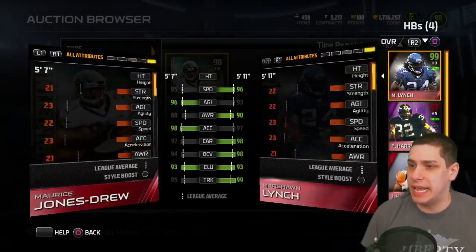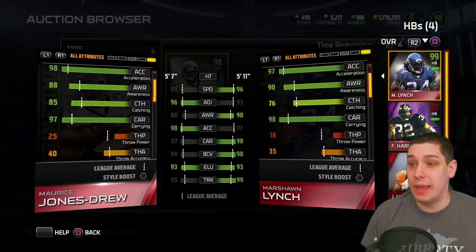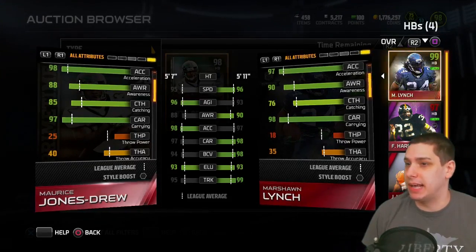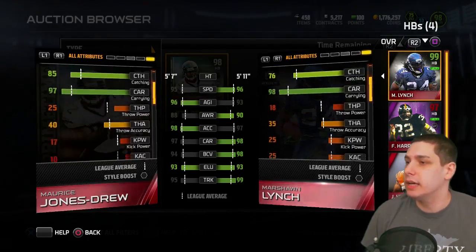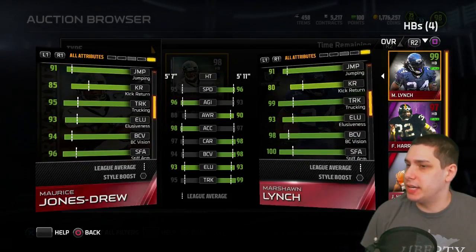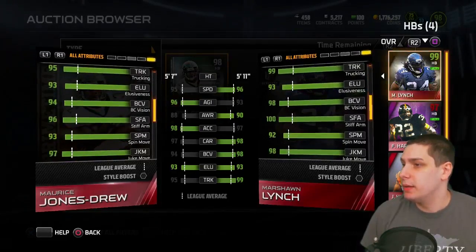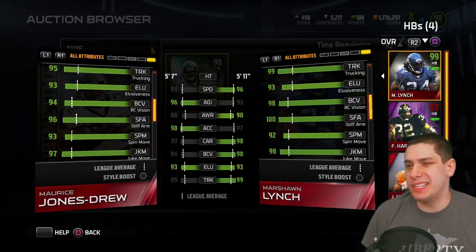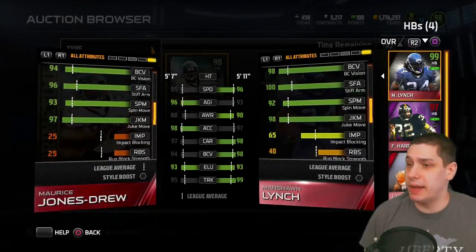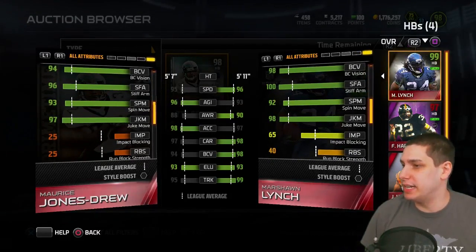Looking at some of the more hidden attributes — catching: Jones-Drew is way better, 85 versus a 76. If you don't know, he was kind of a beast in college at catching passes, and early in his career he caught a lot of passes too. Stiff arm — Marshawn is a little bit higher there, as you'd expect with the power things. Juke move — they're about the same, one difference on each of those.